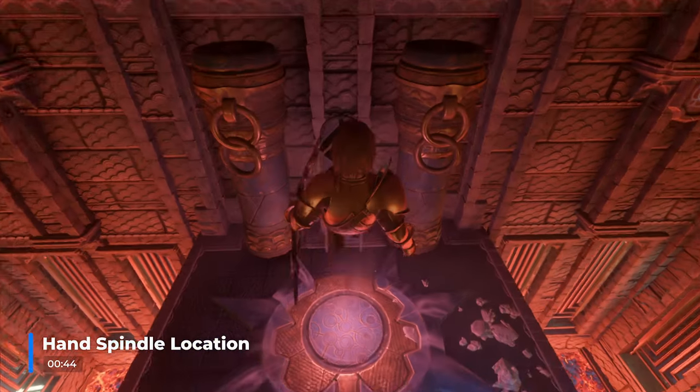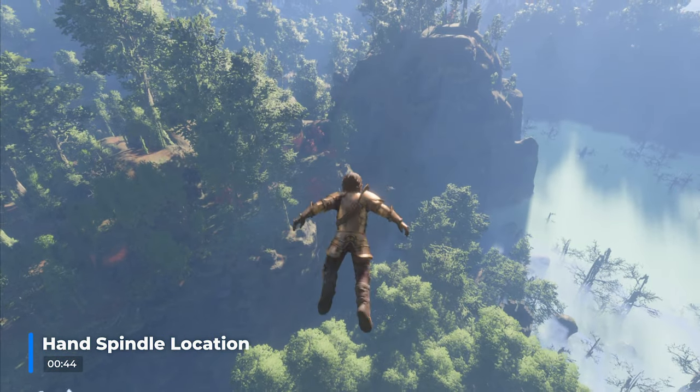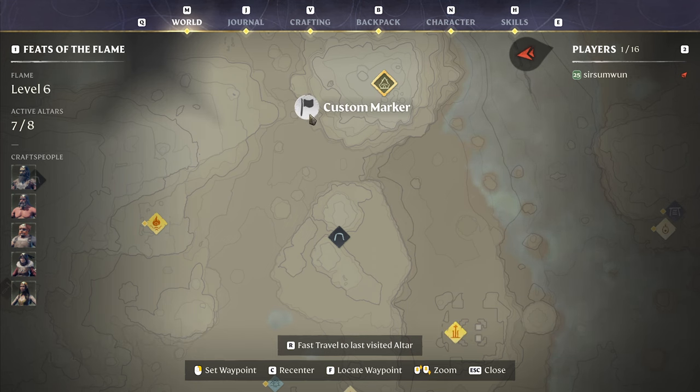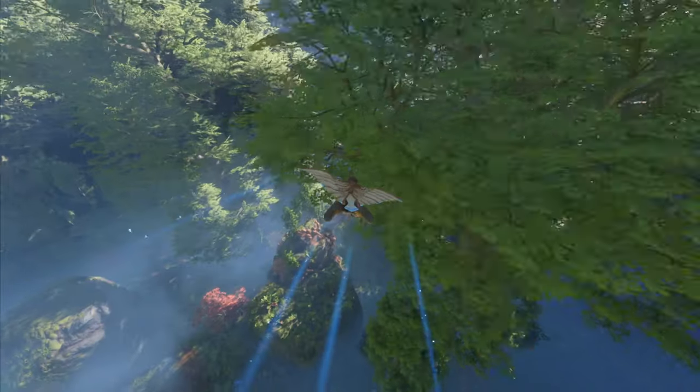Unlocking the Revelwood Ancient Spire after starting the Hunter's Hand Spindle quest will help you speed up the process. After unlocking the Ancient Spire fast travel point, glide or travel on foot north to the abandoned Hunter's Camp.